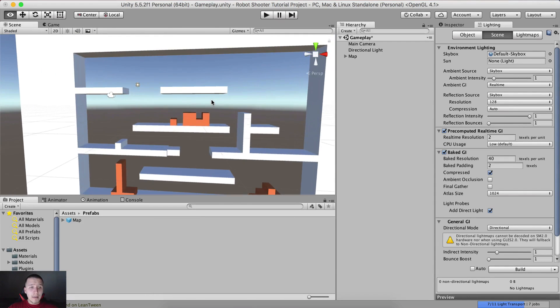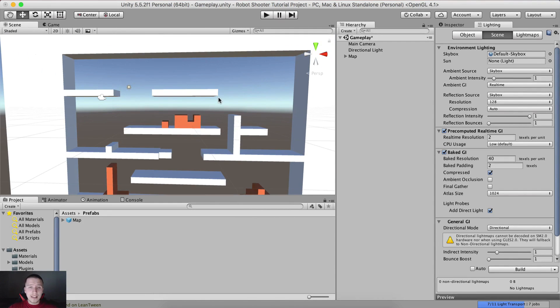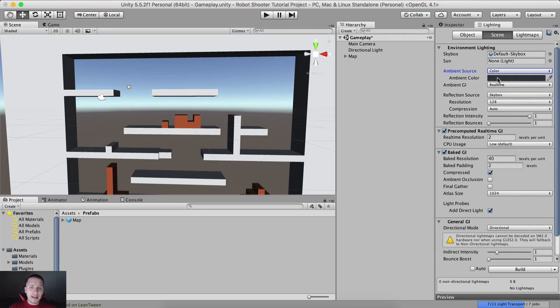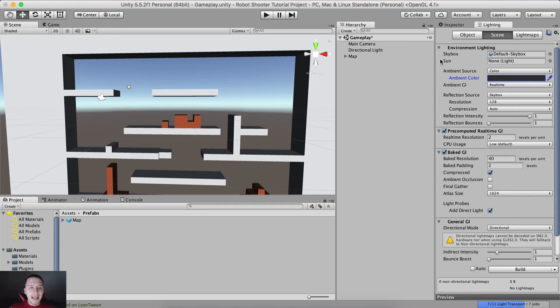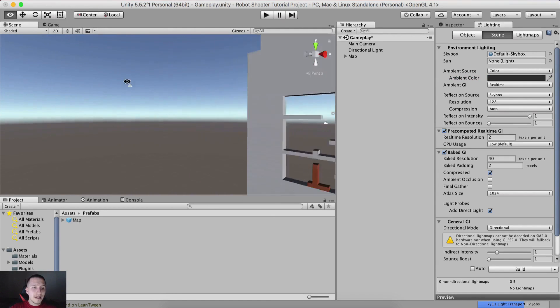Now I am going to add a skybox. We talked about skyboxes in the previous tutorial about the cat jumper — skyboxes create mood in our game. I am also going to set the ambient source color. In order to add a skybox, you need to go under Window, Lightning, and you will see this panel. Go under Scene and then Environment Lightning — you have the skybox field. I want to select a skybox like the one we saw with the planets and whatnot, so I'm going to set six threes for the ambient color value.